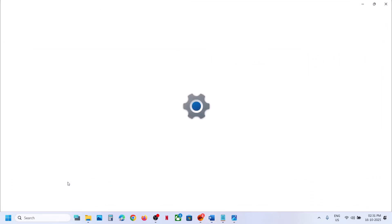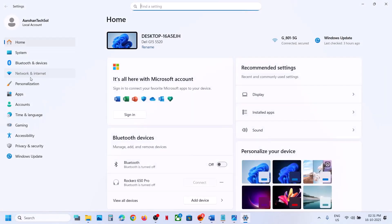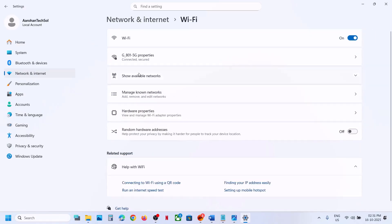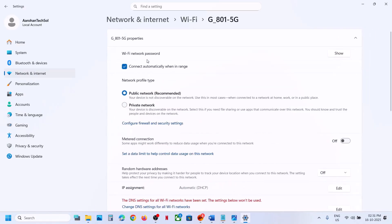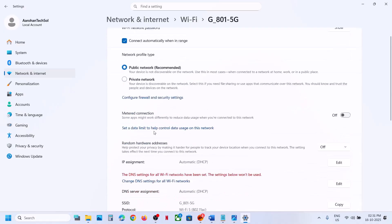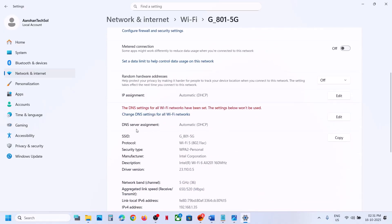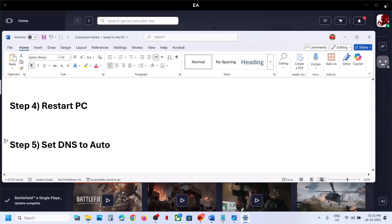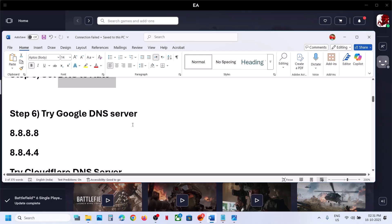The next step is to set DNS to automatic. Open Windows Settings, go to Network and Internet. If you have Wi-Fi click on Wi-Fi; if you have an Ethernet cable click on Ethernet. Select your network, click on DNS server assignment, click Edit, set it to Automatic (DHCP), click Save, relaunch the game and check.